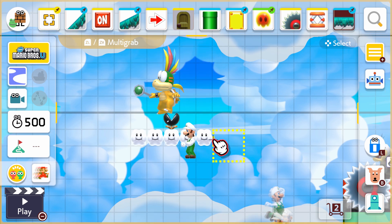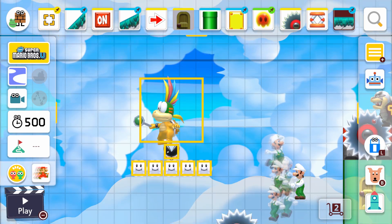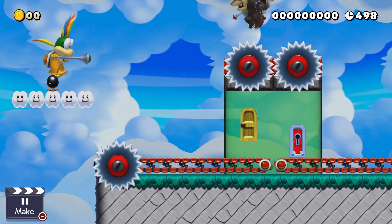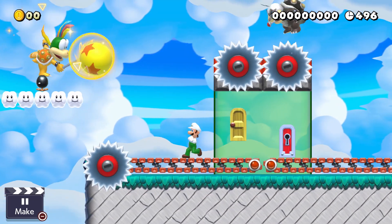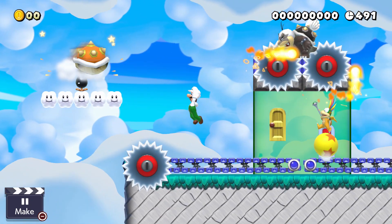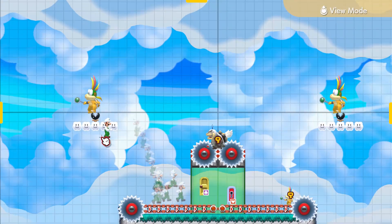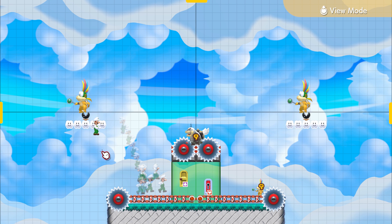And if he's too low, first of all it looks really bad in my opinion, and second of all you can just attack him directly. So try to make sure he's in a good spot where you can't attack him but he can still summon his balls.